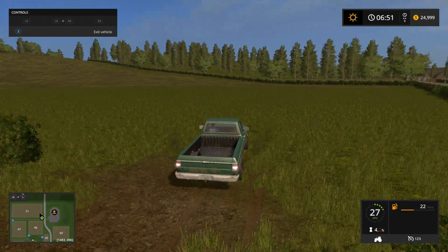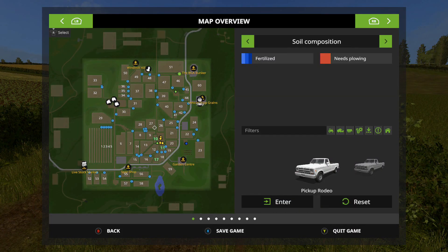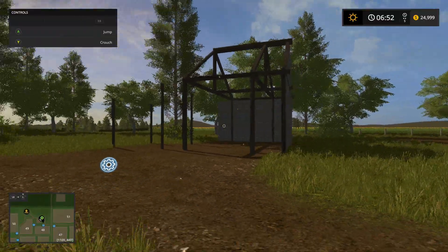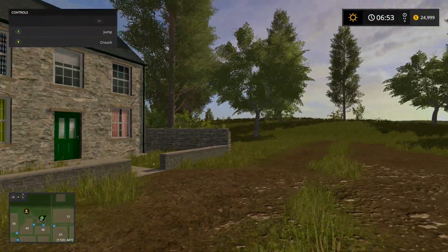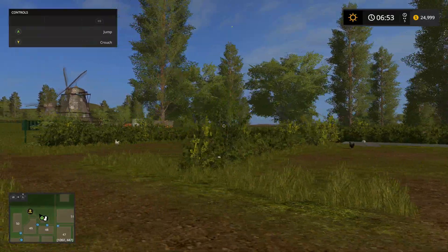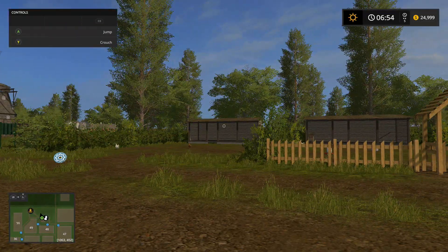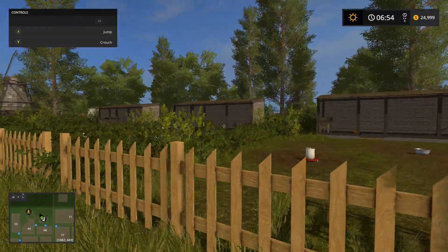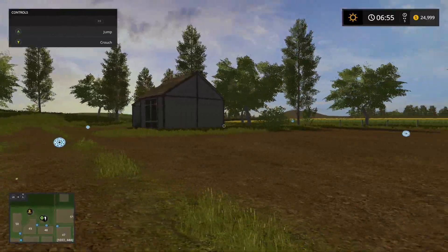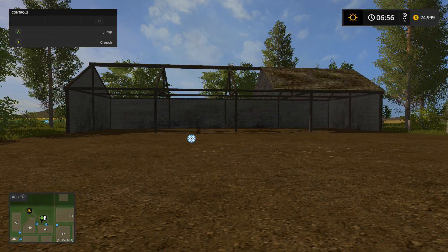There's also this grass field here, number 51, that was pretty, pretty big. Let's see what else is up this way. Chicken coop, the vehicle hall. We have three chicken coops here — so each one you can go and collect eggs from. In FS19 you build them and you gotta feed the chickens; in this game you don't even feed the chickens. Another vehicle hall.